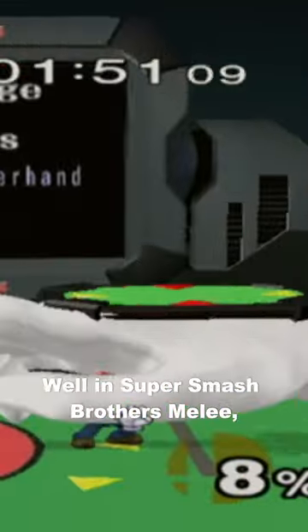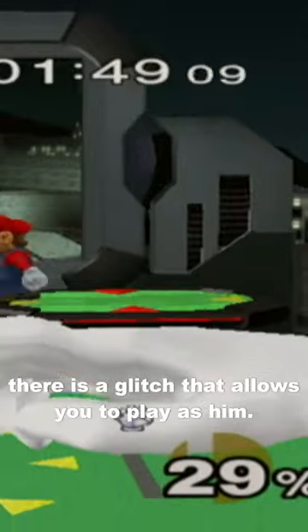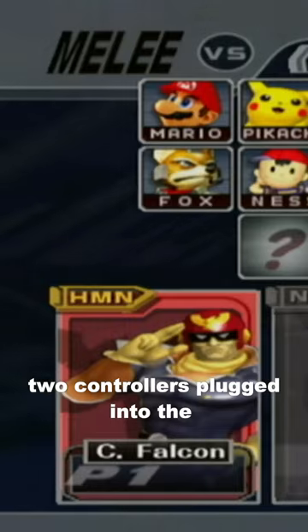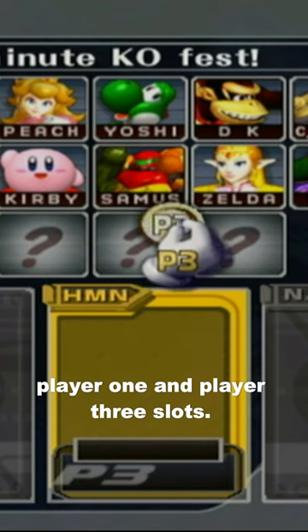Have you ever wanted to play as Master Hand in a Smash game? In Super Smash Bros. Melee, there is a glitch that allows you to play as him. To perform this glitch, you first need two controllers plugged into the Player 1 and Player 3 slots.